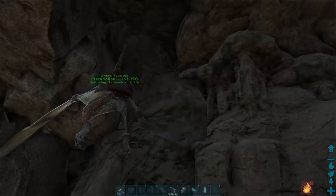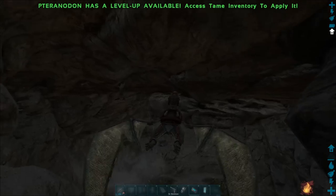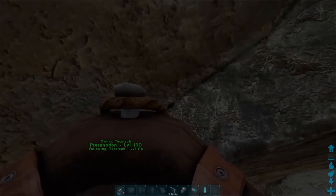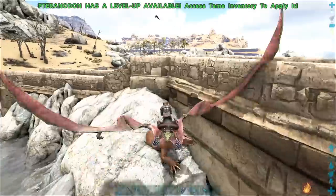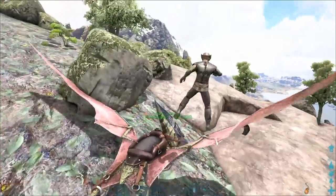You can also pick up a megalonia with a pteranodon. This doesn't really help all that much if you're trying to get one out of a cave, mainly because you can't ride fliers into caves at all. However, if your setting allows for it, you can grab one and take it back to a pre-built taming pen.